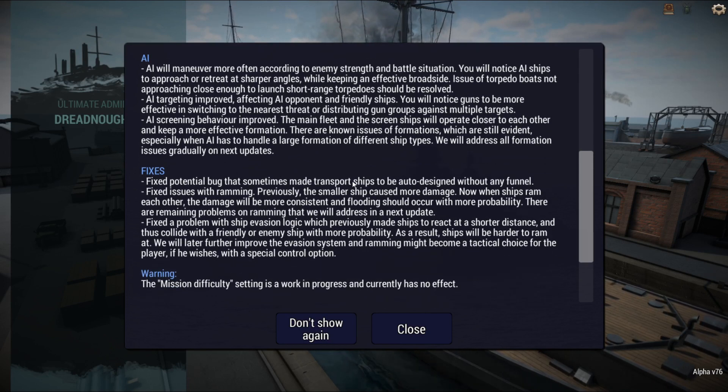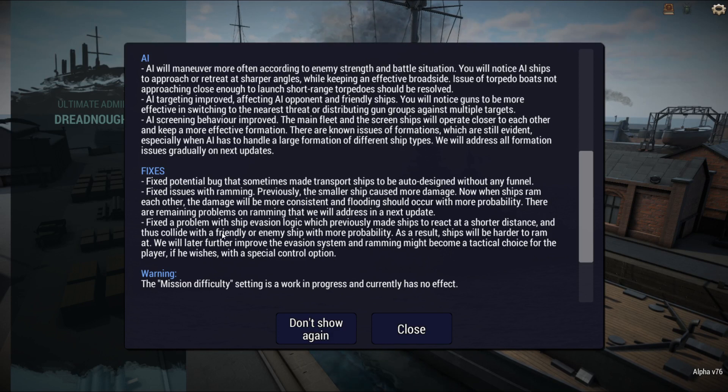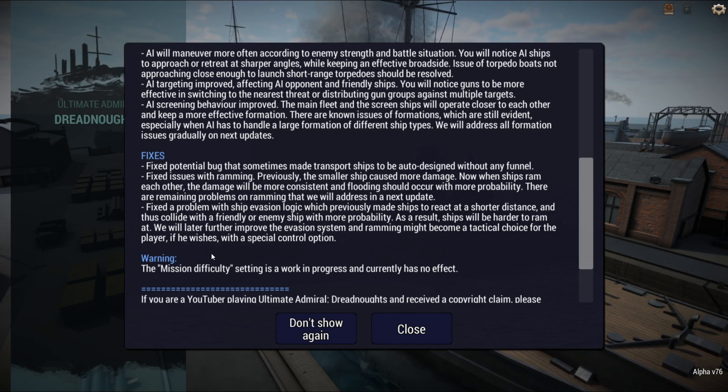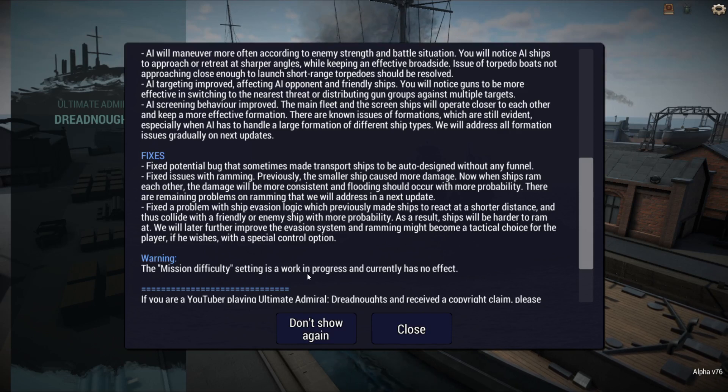I've never seen the transport ships without a funnel, so I don't know. Don't do much ramming, so I don't know about smaller ships against larger ships. Evasion logic — maybe that'll help out a little bit. I haven't been doing too many missions, so I guess they're doing a mission difficulty setting, which will be interesting — you'll be able to set it easy to hard, standard.